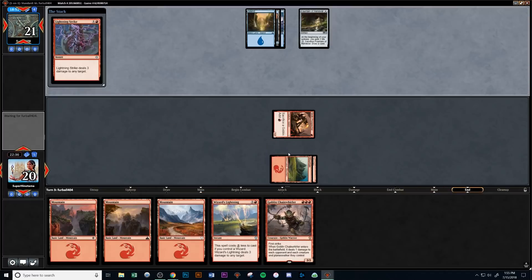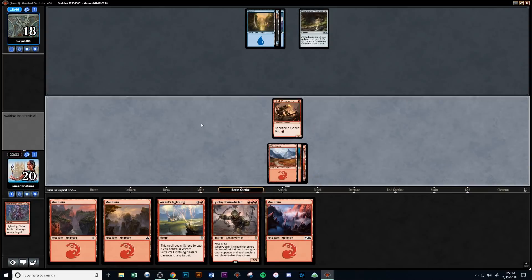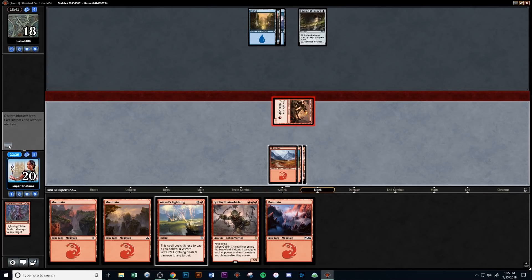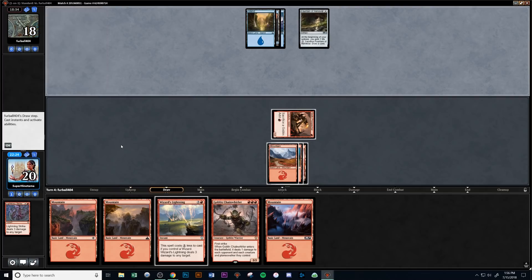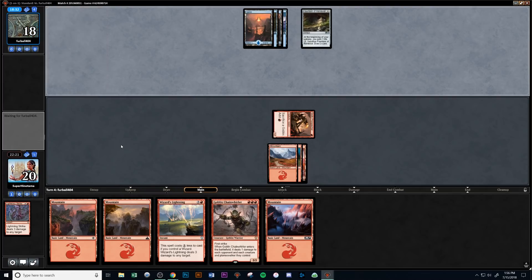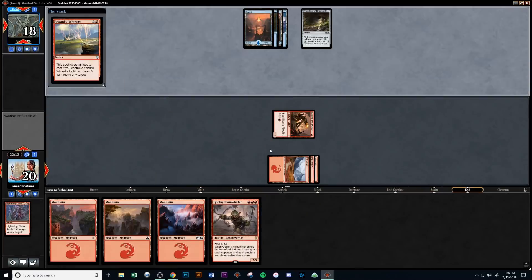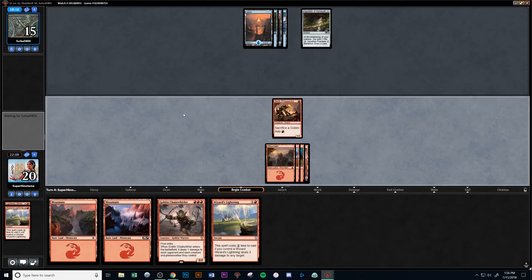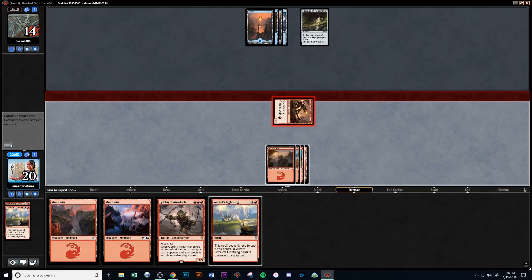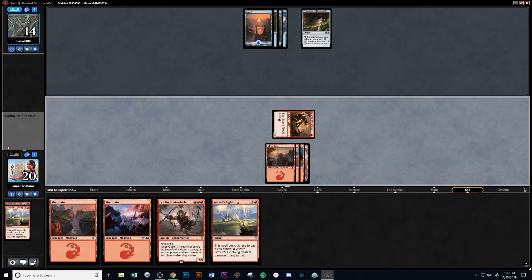They lay another land and pass. We go with a Lightning Strike on their end step to see if we can bait out a counterspell. Then we go for an attack first and hold up Wizard's Lightning — making sure that if they have a counter, they can't counter the Chain Whirler when they want to. We just continue to crash in damage. They lay a fourth land and pass. We go Wizard's Lightning to the face again, doing more damage and making sure we have plenty of room to keep dealing damage. If they're holding up a control spell for Chain Whirler, they're still going to take lots of damage from our burn spells.